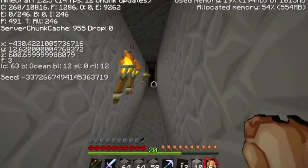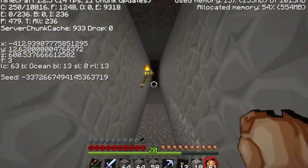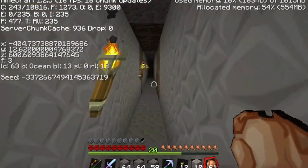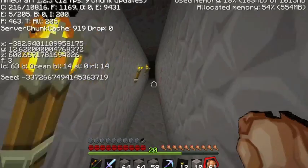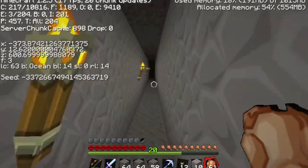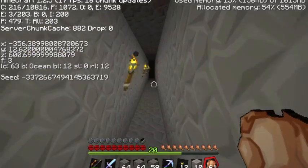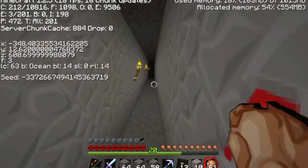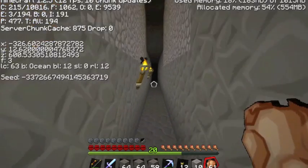I'm going to sign off because you don't want to see me walk all the way back to base, but we did it — we triangulated, we found the stronghold, and hopefully it was even educational. Thank you for watching SRJ Hardcore Forever. This has been Steve Johnson — comment and tell me if you like what you see. I've got to make an ender pearl farm, get blaze rods and ender pearls so I can find that gate and activate it, get to the end, kill the dragon, and beat that high score of 23,000 points. Thanks for watching and see you next time, bye bye!